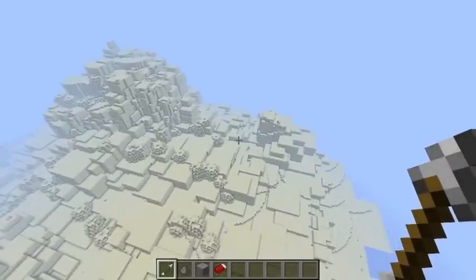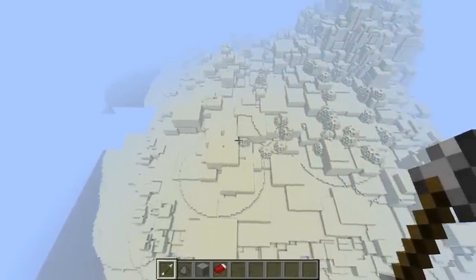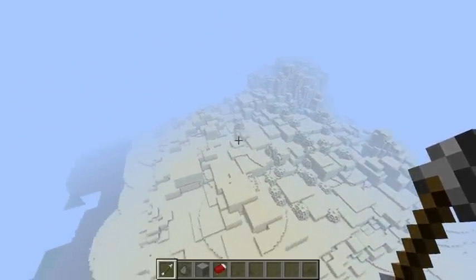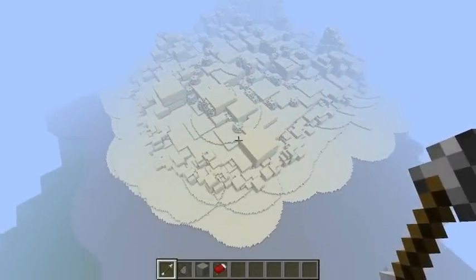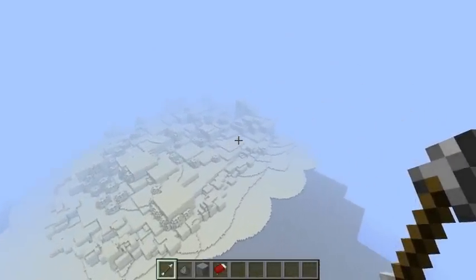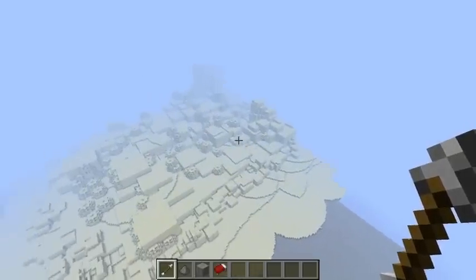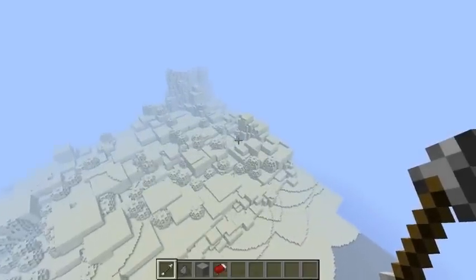We are starting off with VoxelSniper. You can tell the land is starting to shape up a little bit. The balls add a little bit more of a better feel to the area and it's starting to look better. I'm going to keep doing this until I feel we have shaped it enough using the basic shapes.